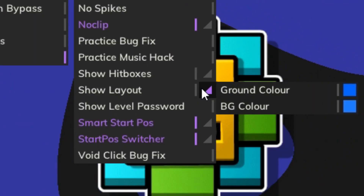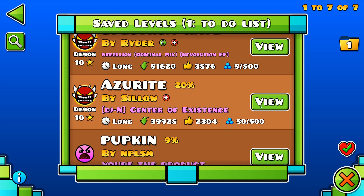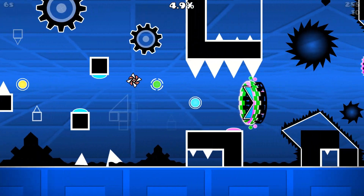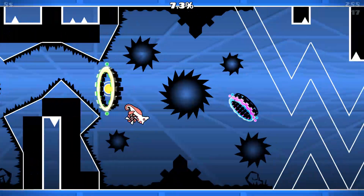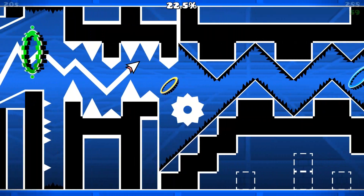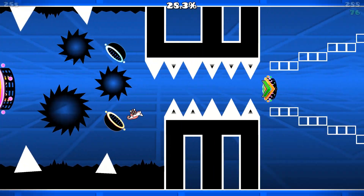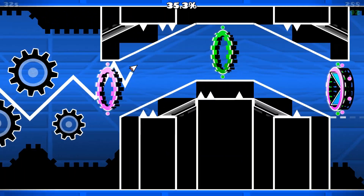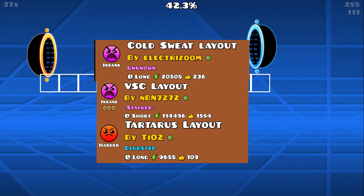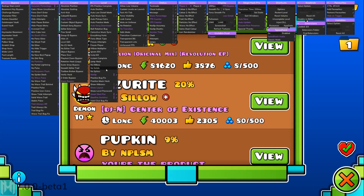Show Layout is one of the coolest features I've ever seen. When you play a level, it turns the entire level into a layout. This is an incredibly impressive feature — useful if you're practicing a level and want to see the layout to make it easier to learn. All those levels that create layout versions of stream demons are completely useless now.